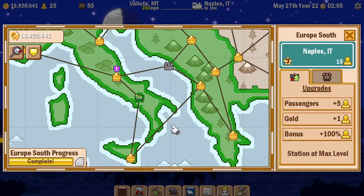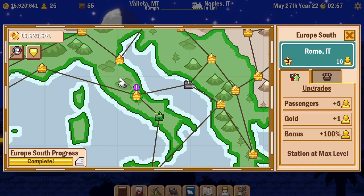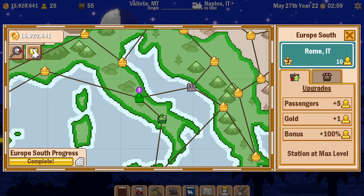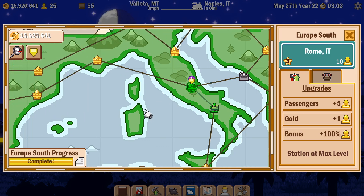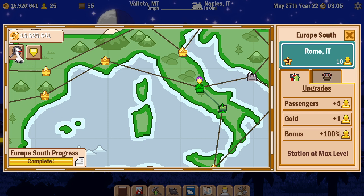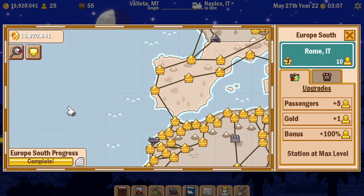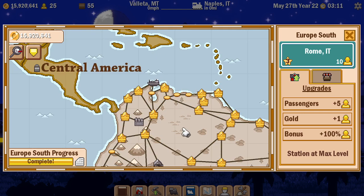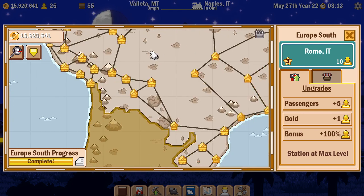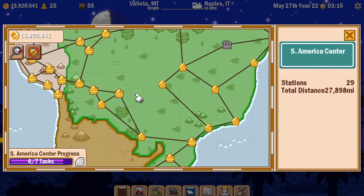Heading into Naples. I'm going to go to the Vatican for the story part of this game. Then, once I've been to the Vatican, I am going to - if I can find it, it's down here somewhere - complete the checklist for South America Centre remotely, because I'll still be on the other side of the world.